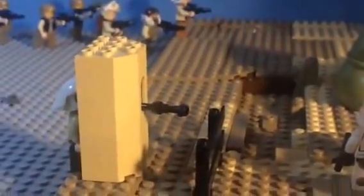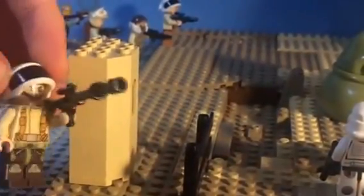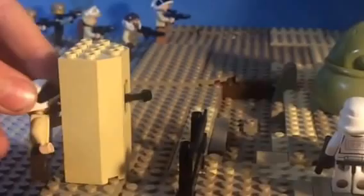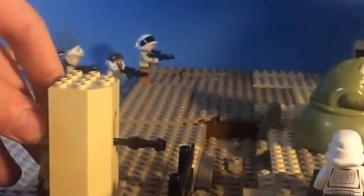Moving back here, we kind of have a little trench area — I don't know what to call it, but yeah. And then we have a barrier here, I don't know why. But then there is another Rebel Trooper in here who is going to snipe down the Stormtroopers. He is pretty close, you don't really need to snipe them, but that is all he has.